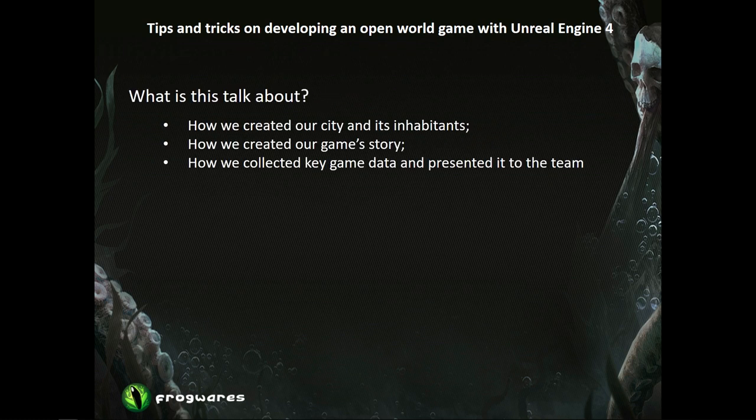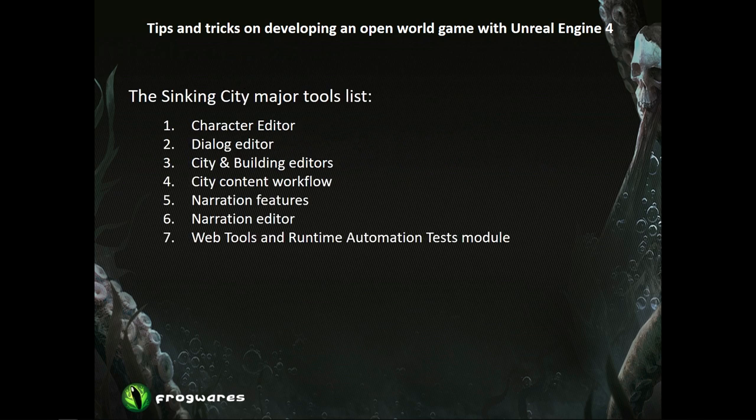During this presentation, Vyacheslav and I will talk about three things: how we create our city and the people who live there, how we create our game story, and how we collect information about our game and present it to everyone in the company. In order to achieve our pillars, we created several major tools, and we will focus on the core features of those tools that we think are extremely important in open world game development — at least they were for us.